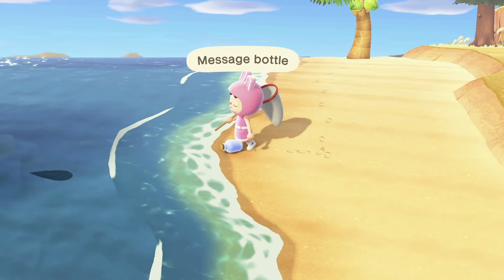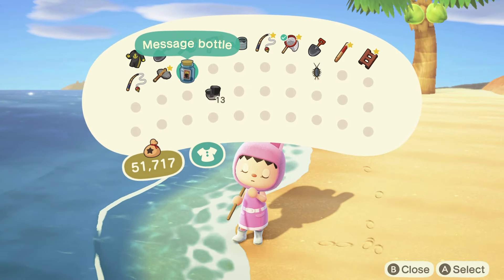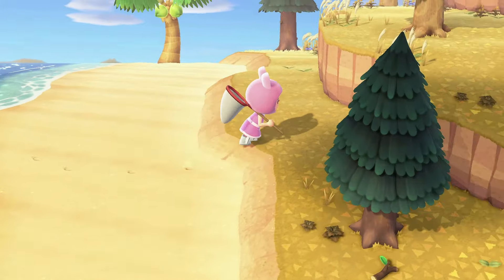One of the cool things is the message in a bottle that you get every single day on your beach — you can also find them on mystery islands. This will contain a DIY recipe and you should collect it every single day, even if it's a day you're not going to play much. Definitely find the message in a bottle just to collect it.